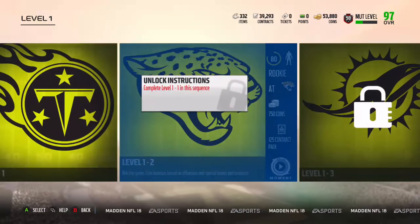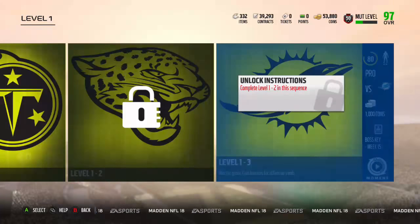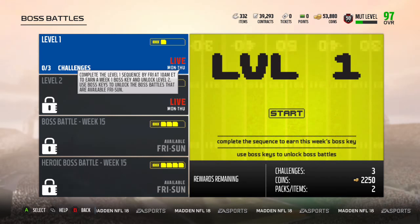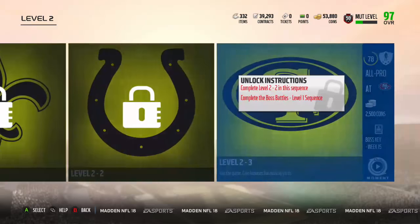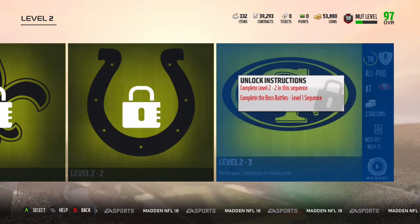Three win-the-game solos as always for the first level. You get your 125 contract packs and the boss key. Just wait till I get to the heroic boss battle, you guys are gonna go crazy. Win-the-game, win-the-game, win-the-game. 250 contract pack, boss key.